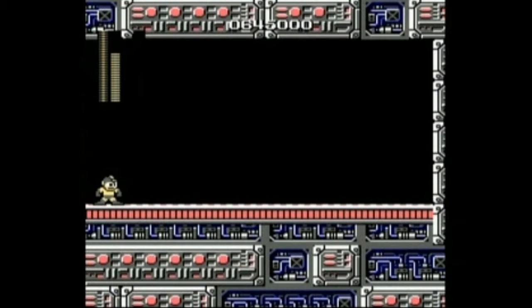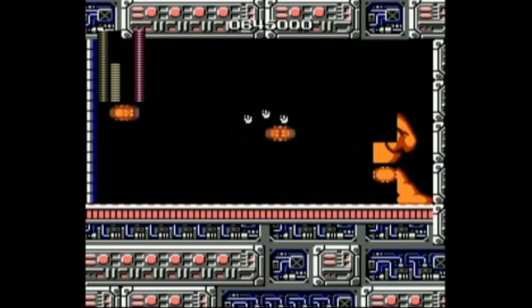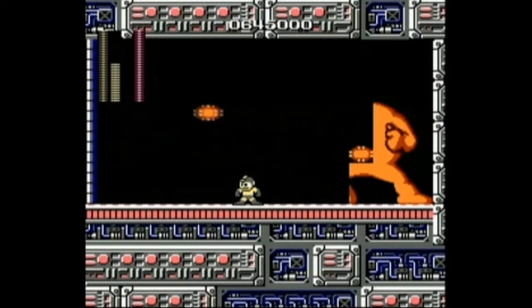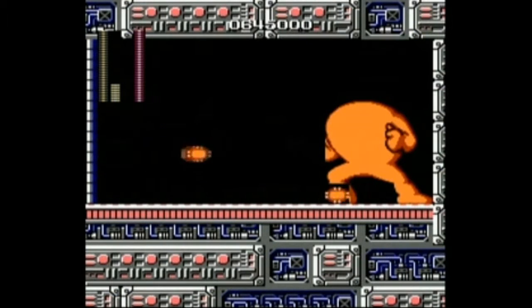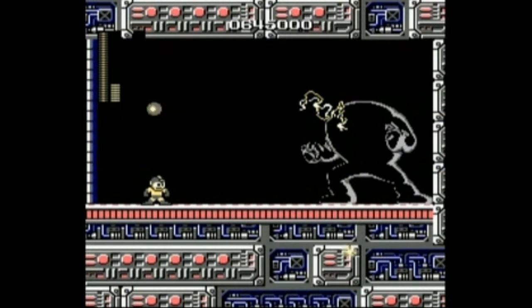And here we have the hardest boss in the game without a shadow of a doubt — the Yellow Devil. I hate this guy. I've never beaten him without the cheat I'm about to show you guys — I'm being serious. There's just so many pieces to dodge, I can't memorize this crap. If you keep hitting pause — or select, or whatever — you can actually keep registering hits on him and beat him that way. You can save your energy that way, and it's pretty fantastic. Anyways, folks, that's going to do it for this part. Thank you all for watching, and I will see you all next time.